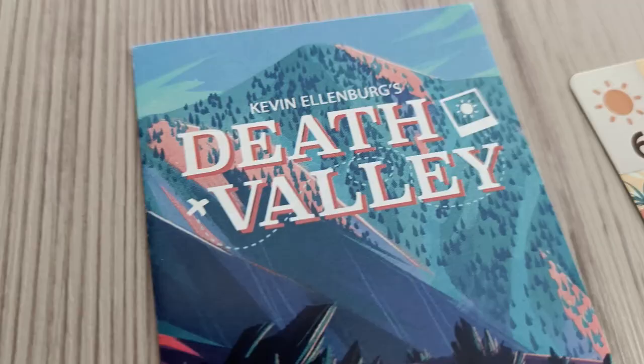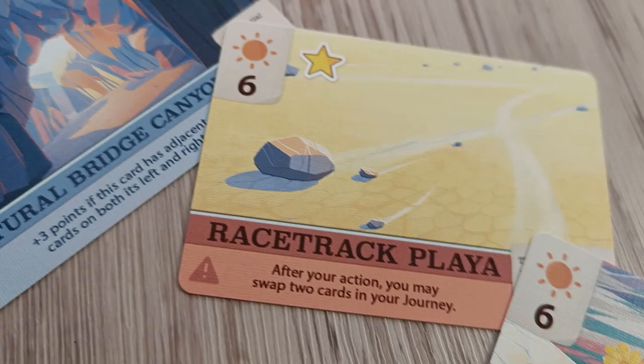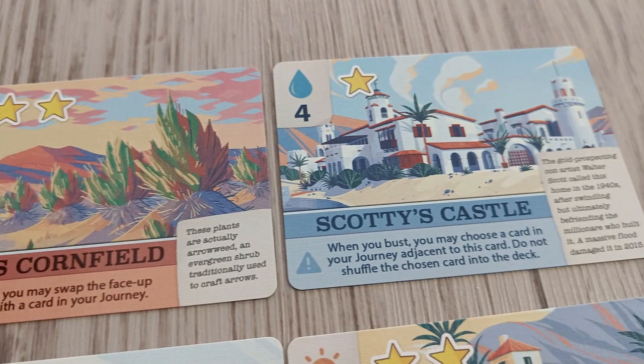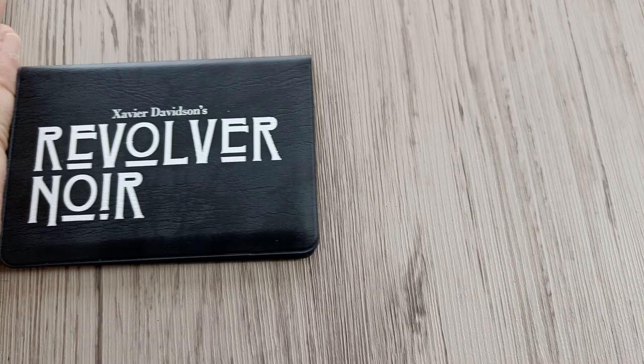Let's shake it up with a two-player game. Death Valley is my most favorite Buttonshy game as of now. It's a push-your-luck game, a mechanism I love, where you and the other player are traversing Death Valley trying to stay clear of too many hazards of the same type while collecting memories in your journal. You win with the combination of points and effects of all cards you collect in your player area. It's easy to explain and quick to play. The solo mode works exceptionally well too. Check out my solo playthrough on my channel.